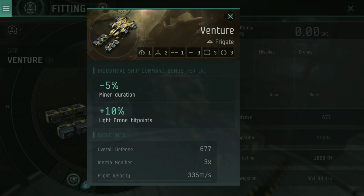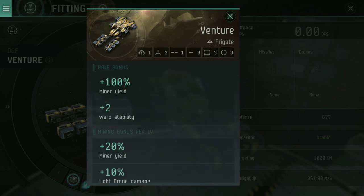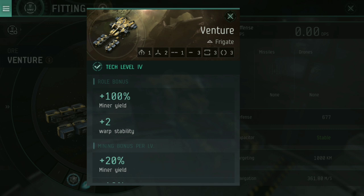Well worth skilling into. The Venture also has plus 2 warp stability — I've covered this in my e-war video, go watch that. Long story short, you need a warp jammer with a combined warp jammer strength of 3 to stop you from warping out. Remember: in any combat situation as a Venture pilot, you should be running. There is no point ever stopping to fight. Combat happens — get the heck out of there as quick as you can.